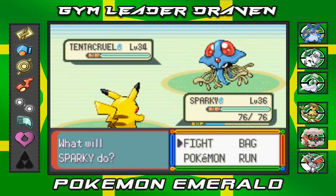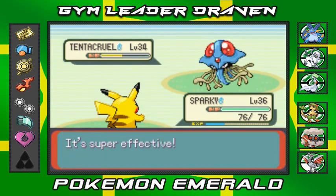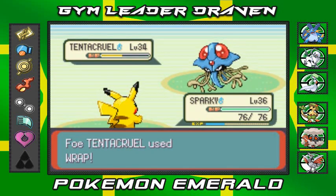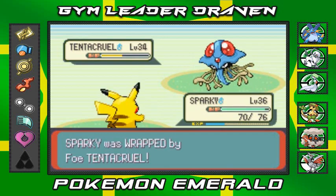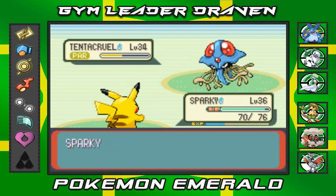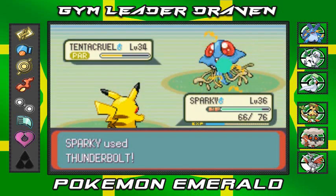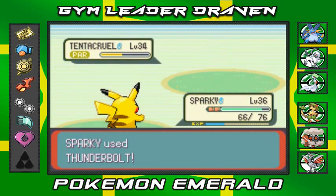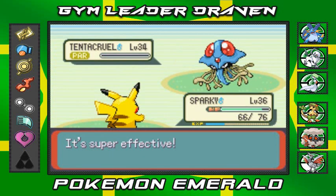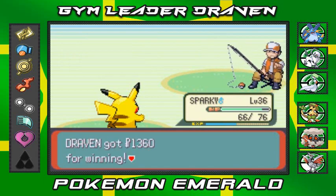An Electric-type Pokemon ready to kick butt — Thunderbolt! Tentacruel still survives and we're getting wrapped. Look at that — you're paralyzed, what are you gonna do now? Thunderbolt again — takes it out completely. Tentacruel has been defeated! He can't keep up, like he says.